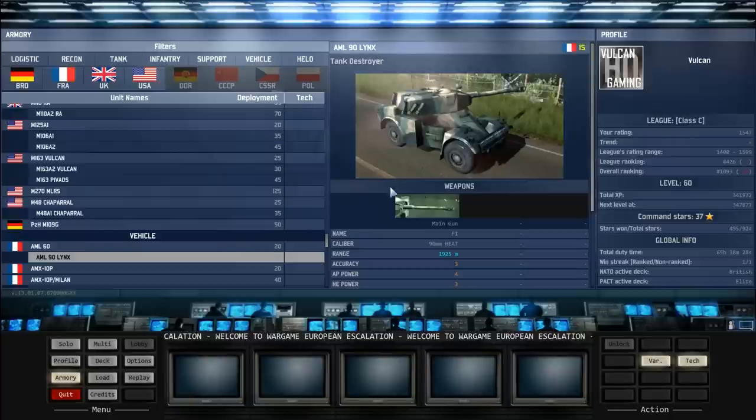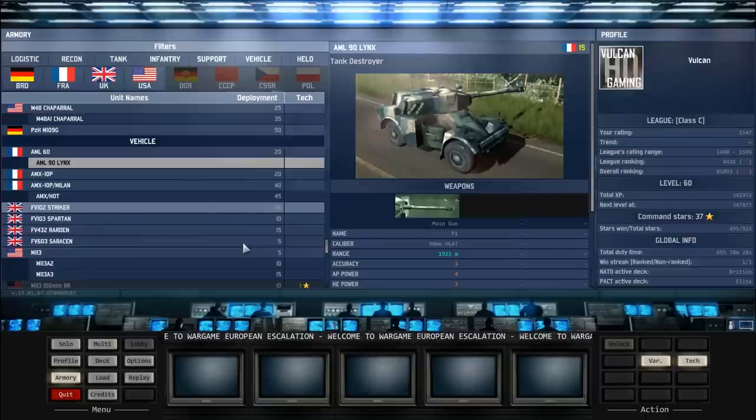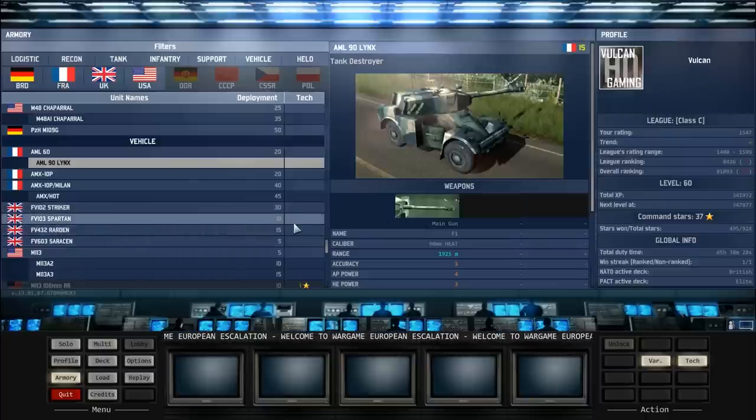I don't use them too often but if you have the AML 60s on your deck then the AML 90 links is always there to test out. It's a pretty nice combination because the AML 90 links is actually the upgrade for the AML 60, even though it costs less. I think it's the only unit in the entire game where the second variant costs less.